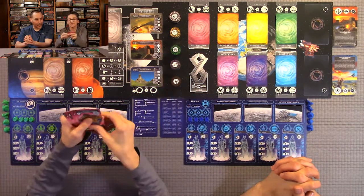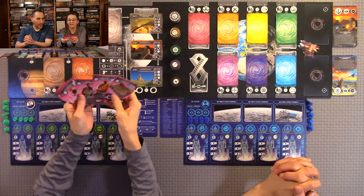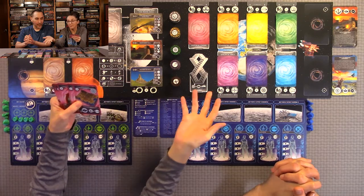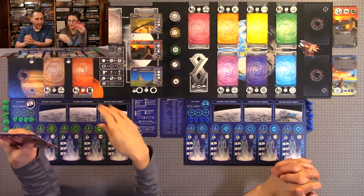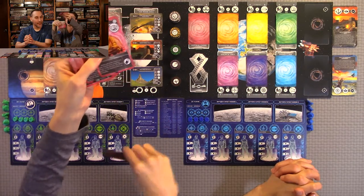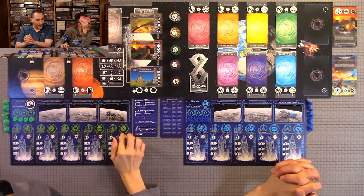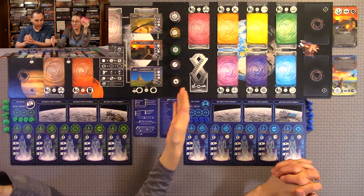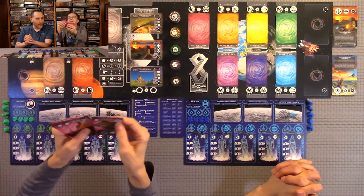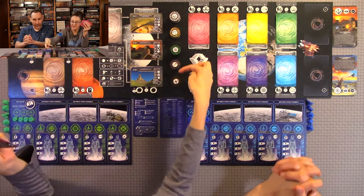Each time zone has six cards - two tech and two crew cards in each of the decks. Each of the crew members have special primary abilities that you can use when you place the corresponding ship they control on an action. You can also do the secondary ability in the text on the bottom of the card. The primary ability symbols match the knowledge discs here in the center of the board.